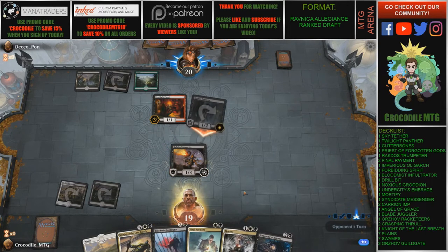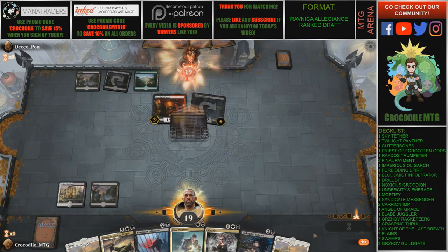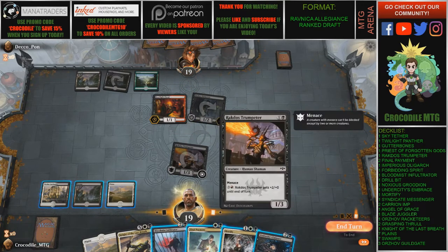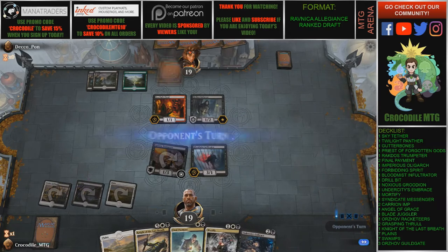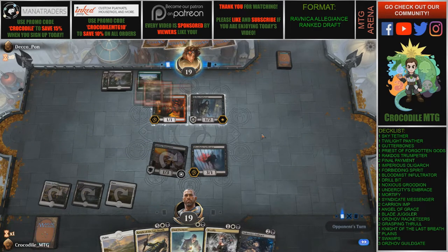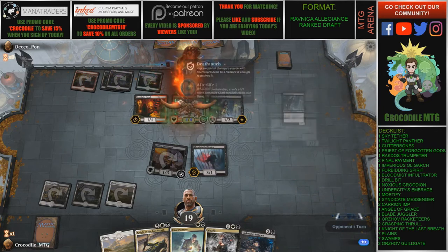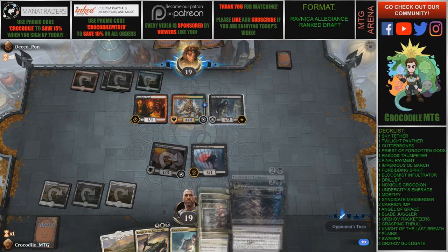My opponent is attacking in here — I'm just going to swing right back at them. Now, a little thing awkward: we are playing Rakdos Trumpeteer but we are not playing red. That may have been a slight mistake on my part. Originally we were going to be Mardu — red, black, and white. Our opponent has got some stuff going on. We can at least sack this Trumpeteer to the Final Embrace if we need to.